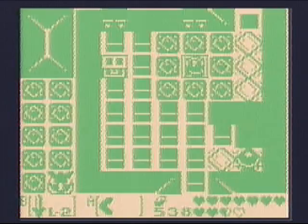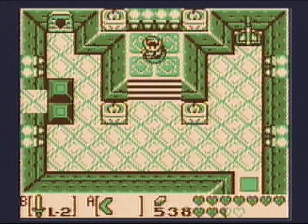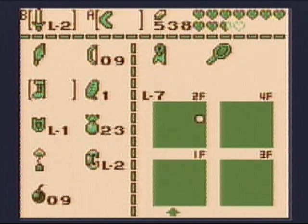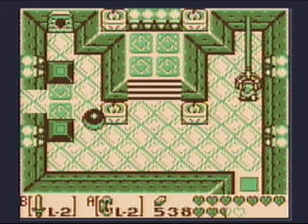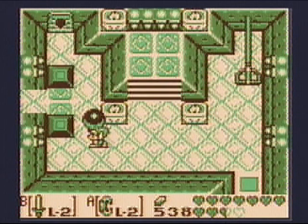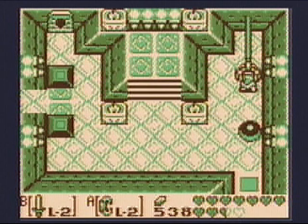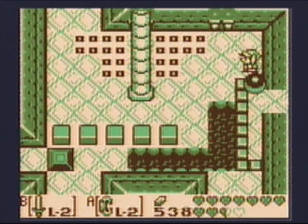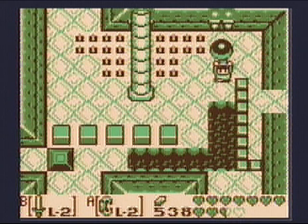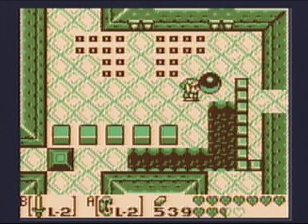We're going to go up the first set of stairs. Now I remember what this is all about. I need the orb, so I'm going to put it right there. I have to pull those blocks back, and I need the orb. As you're going through this dungeon, there are pillars — you need to throw the orb at the pillar, and that will make it crumble. There are, I believe, four pillars here.